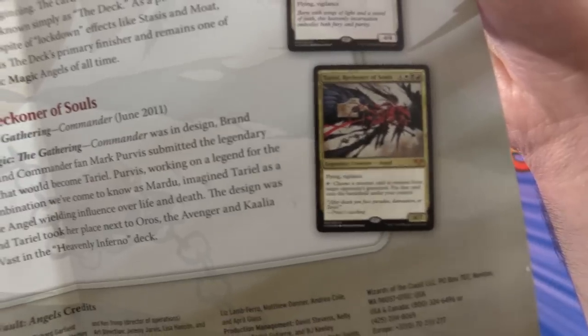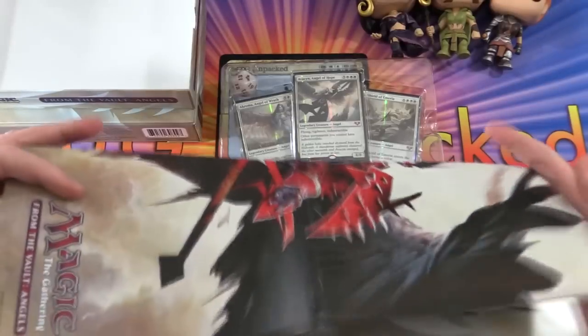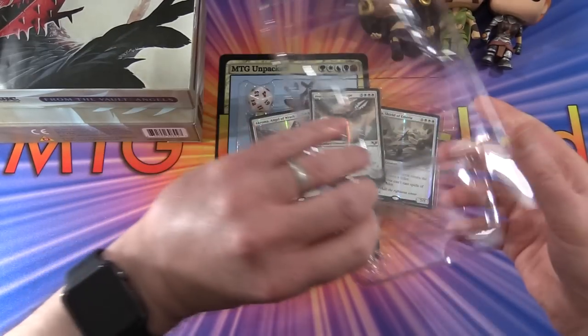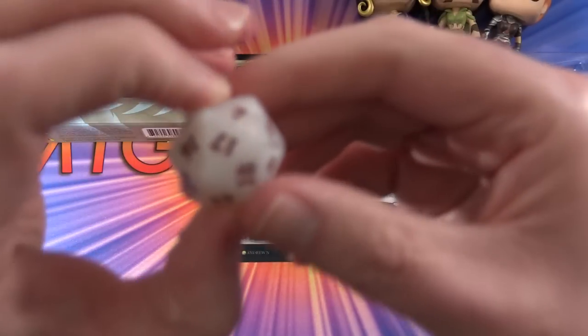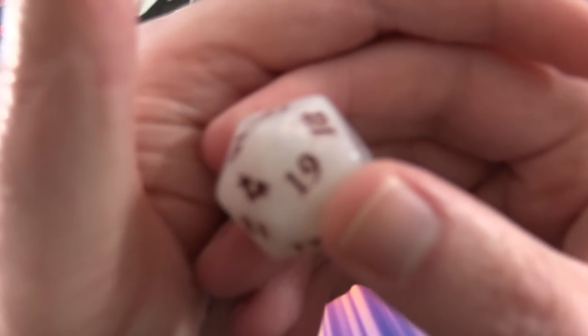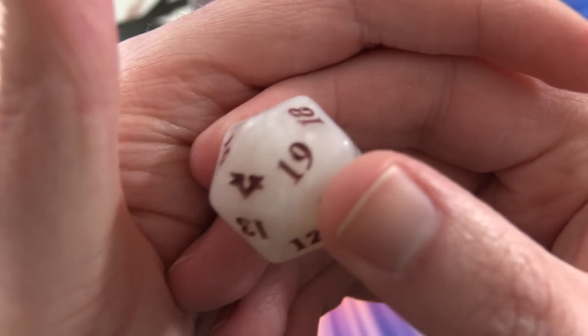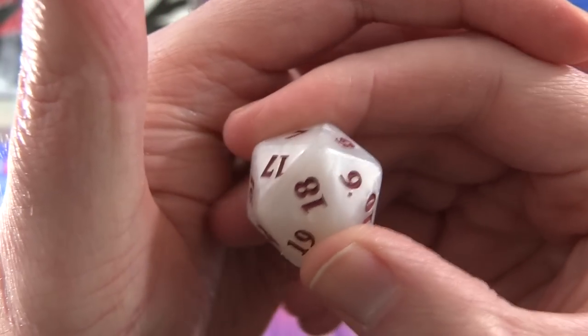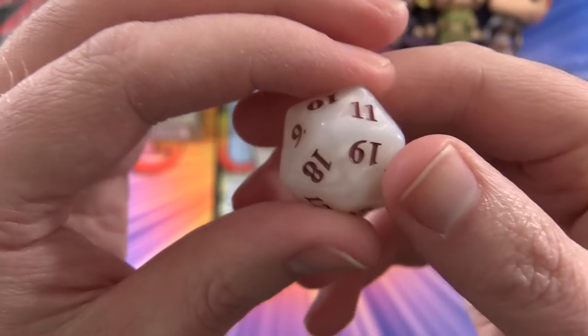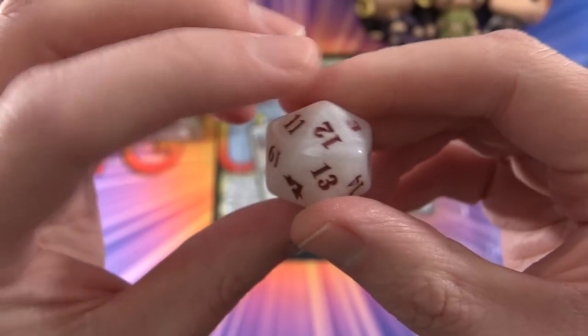That's the cool poster we got. If you want to read any of that in more detail, freeze frame the video. We also get a very cool spin-down here — it has an almost mother-of-pearl type finish with red numbering and the set symbol. That's very nice.